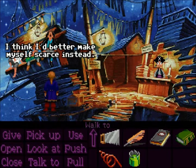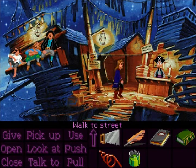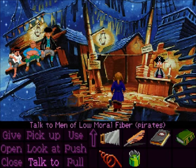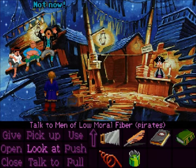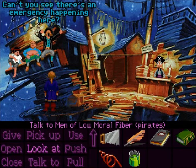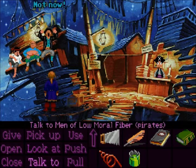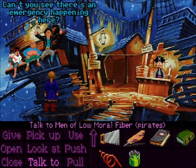Now let's talk to the guy. I think I better make myself scarce instead. Well, it's better to do that because we just, you know, cut off his leg. You don't need a doctor for a peg leg loss. Really. Let's go back and talk to him. At least they're not sleeping anymore. Can't you see there's an emergency happening here?